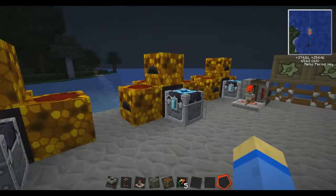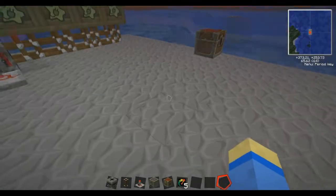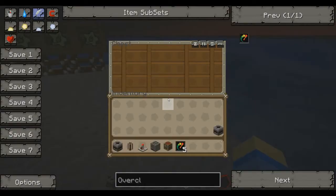So what we're going to do is we've got our little Equivalent Exchange making lots of free iron ingots here. We're going to turn those into refined iron and drop them into this chest.